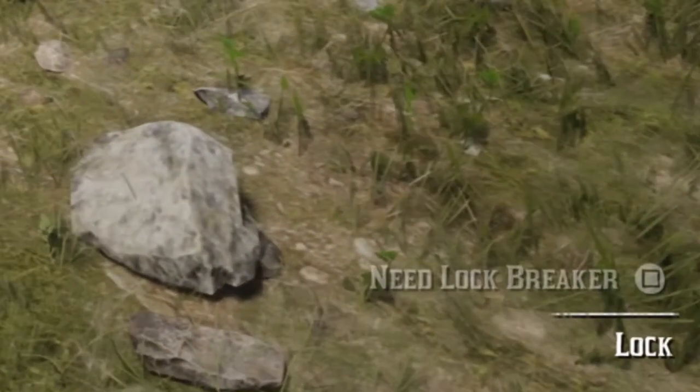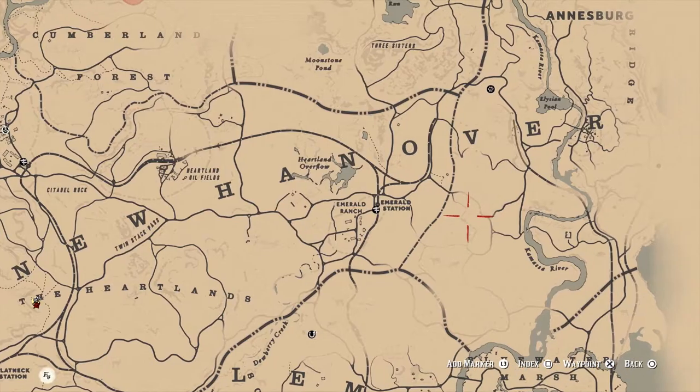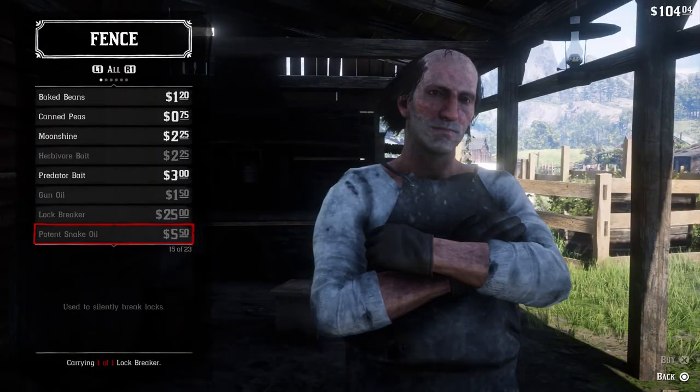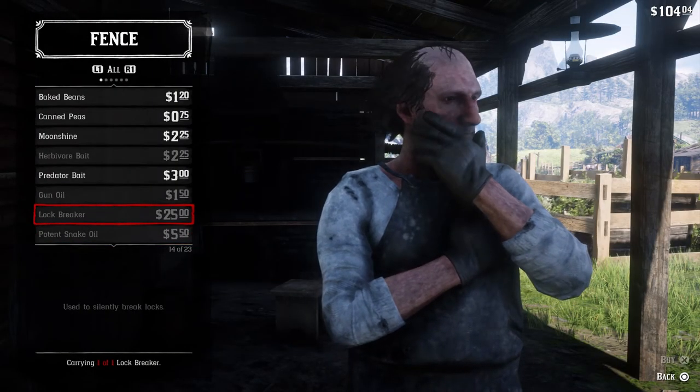But you're gonna need a lock breaker to open it. The lock breaker is sold by this guy — his name is Seamus — and this is where you'll find the poison arrow recipe too. If you scroll down here you'll see the lock breaker; I already purchased it. It's 25 bucks.